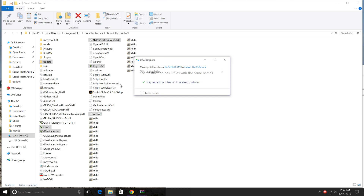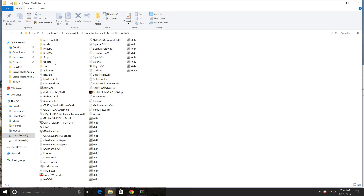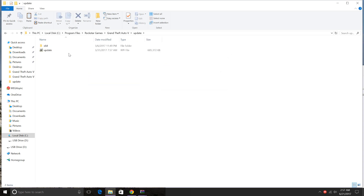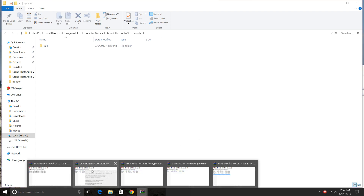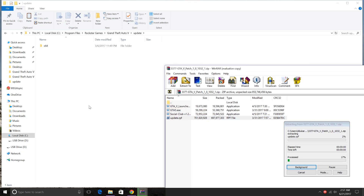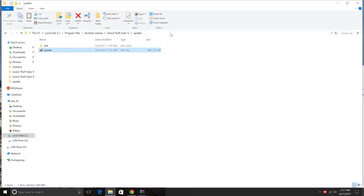I already have them, so I'll replace. Next, go to update, delete the update file, and then drag update.rpf into there. Alright, that's good to go. We can close out the GTA 5 patch.